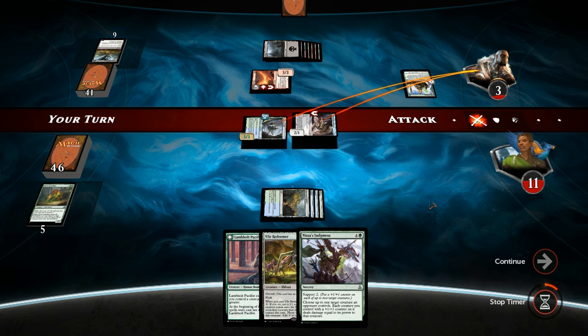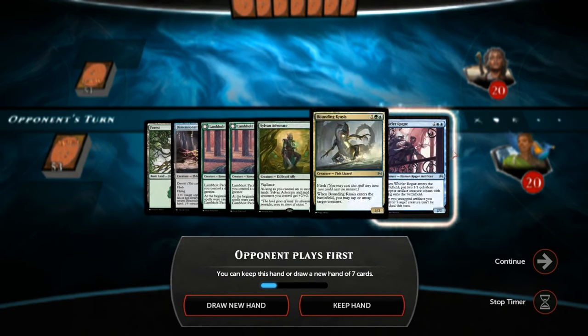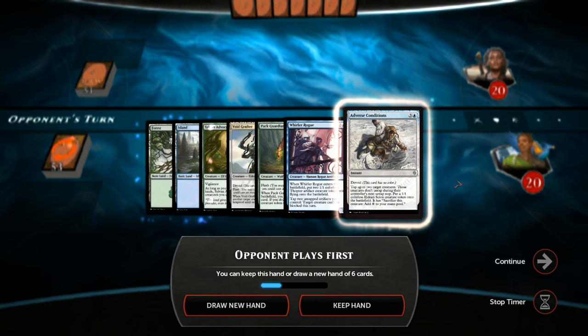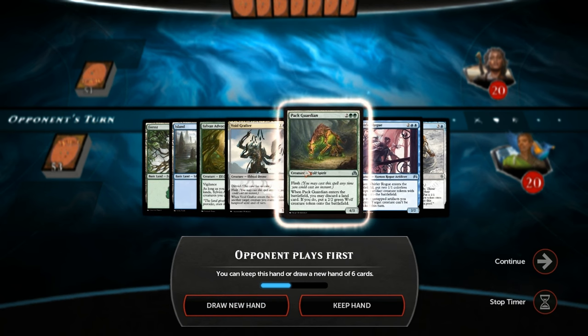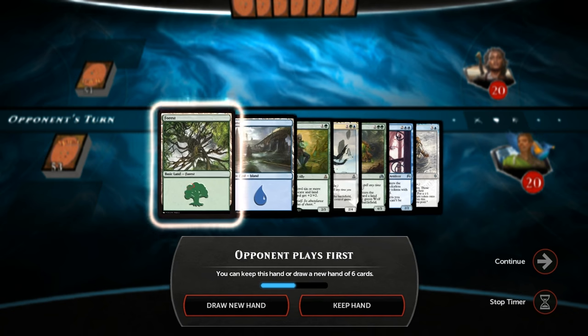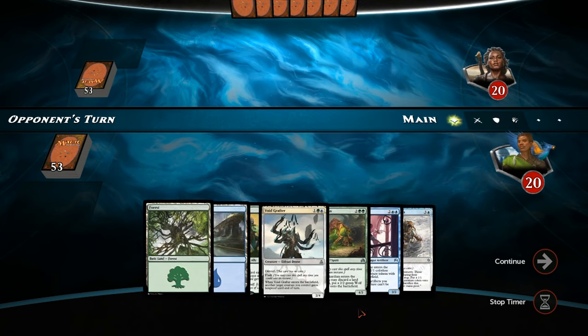Sweet — on to the next one. Let's take a look at our opener, which we have to ship back. This one is still not great since we have lots of 4-drops and only two lands, but we are on the draw so I'm willing to risk it. Opponent with Evolving Wilds. We find a Scatter to the Winds, which is not really what we're looking for.